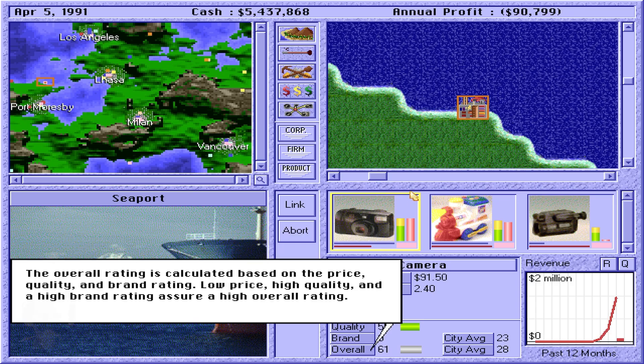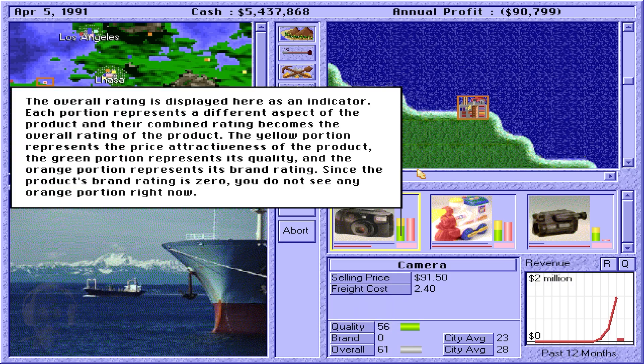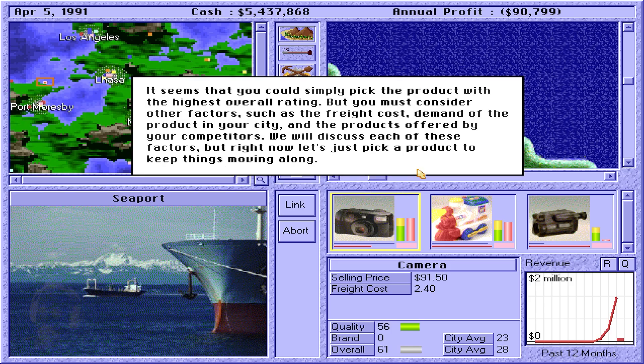Since brands of imported goods are probably unknown to local buyers, their brand ratings are always zero unless you arrange some advertising for them. The overall rating is calculated based on the price, quality, and brand rating. Low price, high quality, and a high brand rating assure a high overall rating. The overall rating is displayed here as an indicator. Each portion represents a different aspect of the product — yellow for price attractiveness, green for quality, and orange for brand rating. Since the product's brand rating is zero, you do not see any orange portion right now.